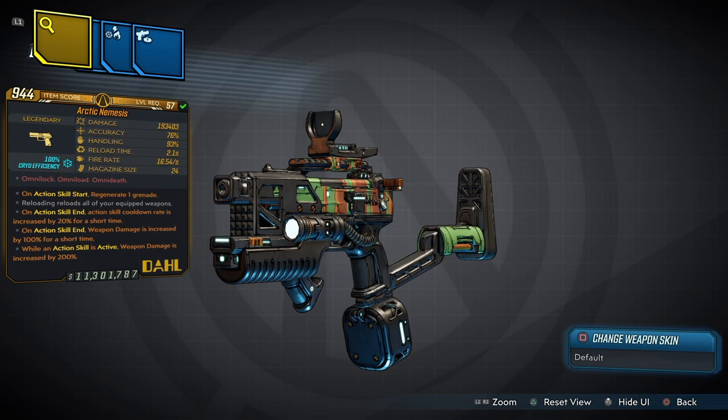The damage output on this weapon is 193k white text. As an easter egg, reloading reloads all of your equipped weapons. This weapon also has four anointments: action skill start regenerates one grenade; action skill cooldown rate is increased by 20% for a short time; action skill and weapon damage is increased by 100% for a short time; and while action skill is active, weapon damage is increased by 200%.